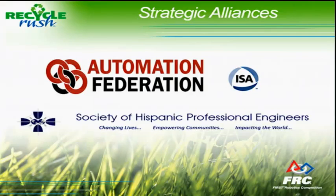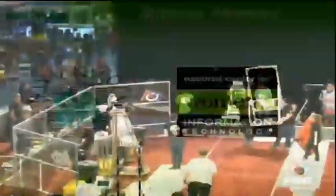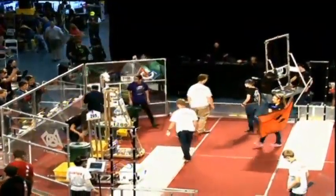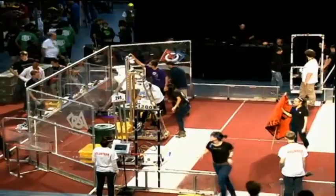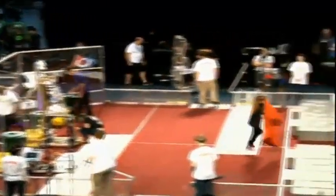Team 100 certainly did the math. Are you guys saving the world too? All right, let's go ahead and introduce this next match. Up first for the Red Alliance, we have 295 — Renovatio. Their Alliance partners, 1280 — Raging Seabiscuit. And rounding out with 2643 — they are Dark Matter.